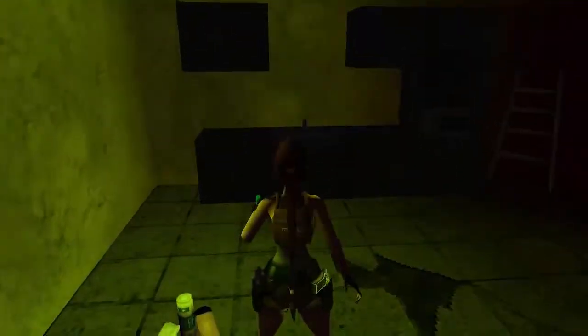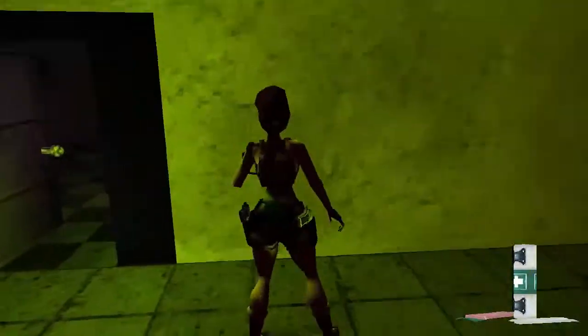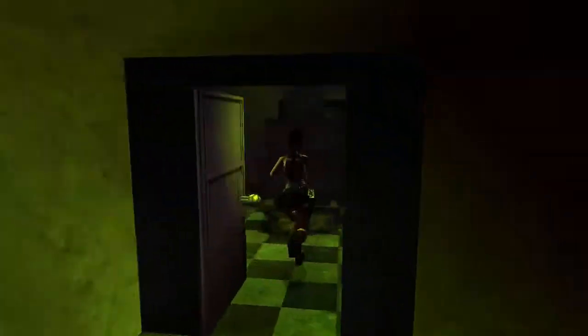The first room on the left is a kitchen, and it contains some bandages. You really don't need them, but I'll pick them up just because.